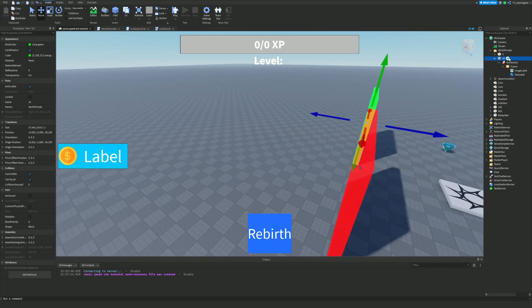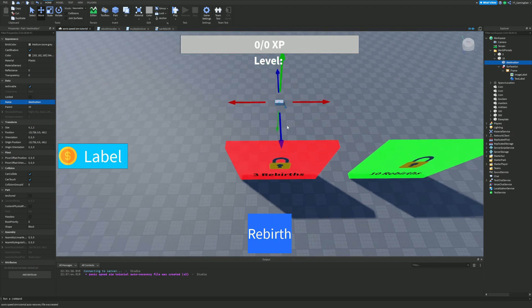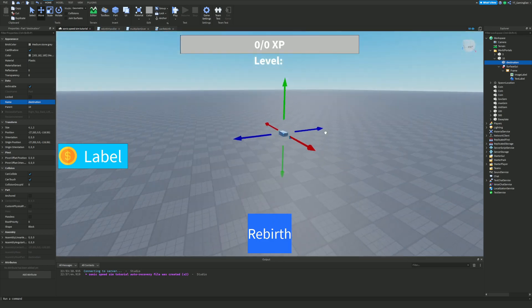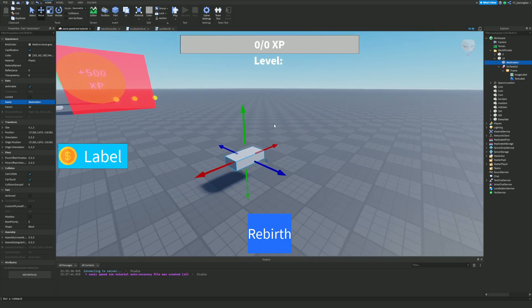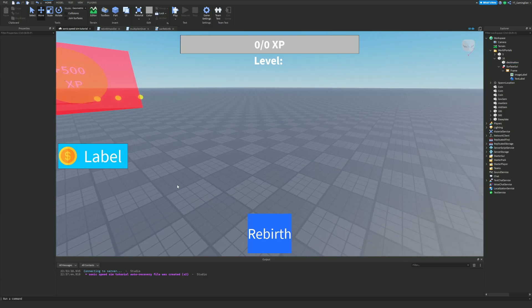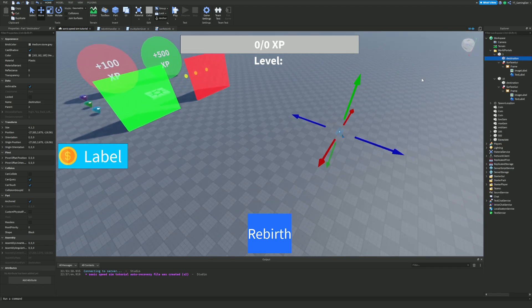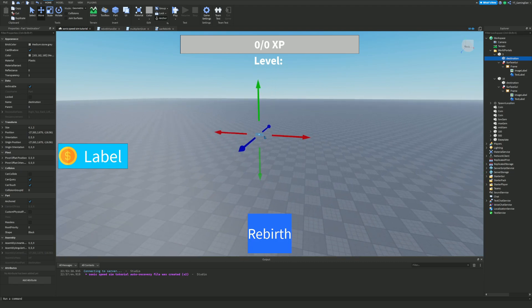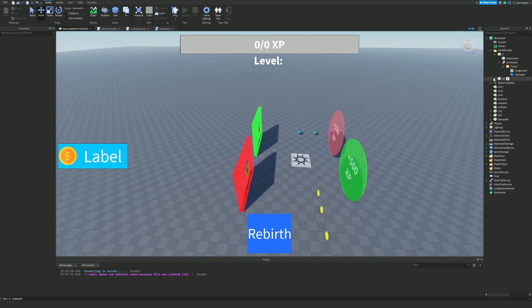Next we want to add a destination part inside each portal. Add a Part and call it 'Destination' - this is where the player will be teleported to, so drag it to wherever you want. I prefer placing teleport destinations slightly off the ground so the player doesn't spawn inside the floor. Make sure it is Anchored so it doesn't move, set Transparency to 1, and turn off CanCollide so players don't get blocked by it. Duplicate this for the second portal too.